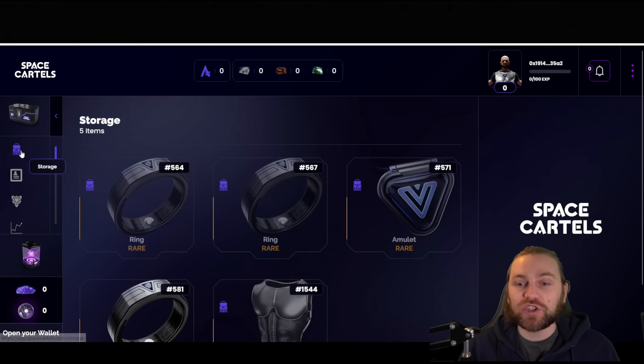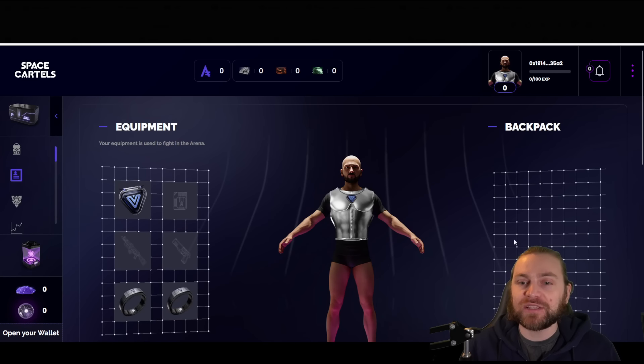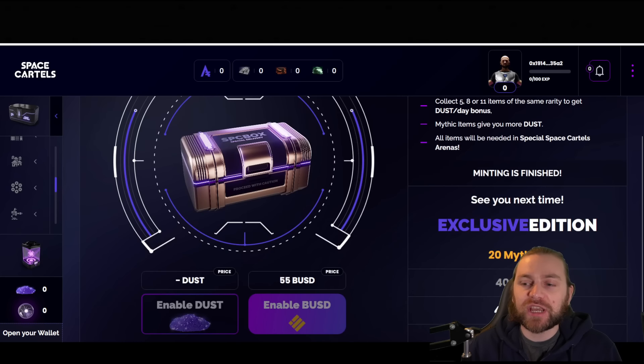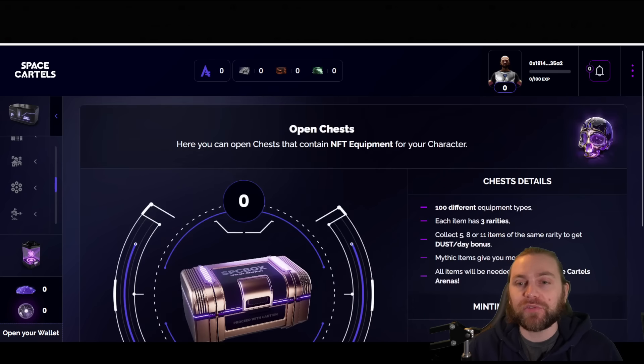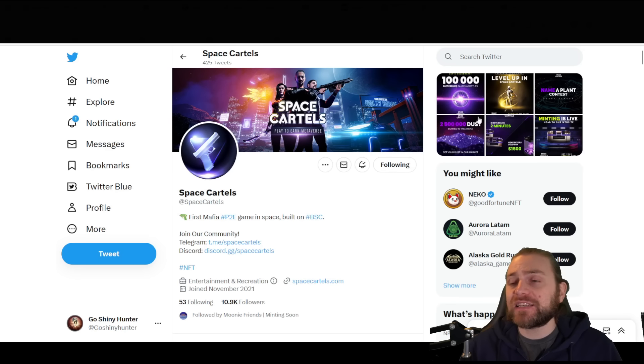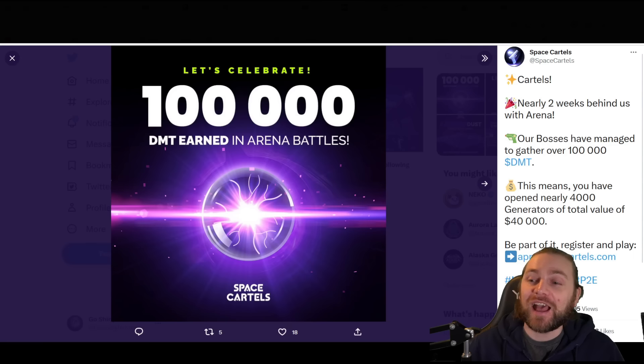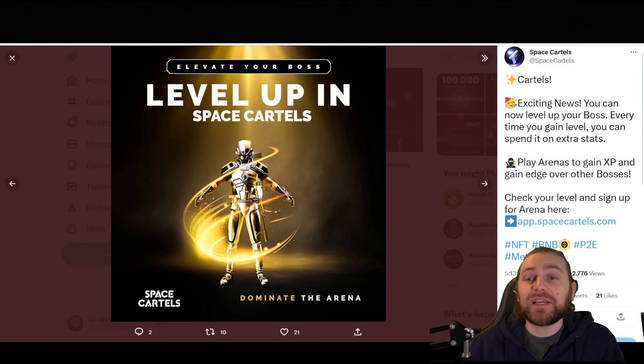Once you purchase an NFT on Tofu NFT, go to your storage and it'll appear there — then put it into your backpack and equip it. Don't worry if you missed the exclusive edition chests, they'll be doing more down the line. The best way to keep up with updates is via socials — follow them on Twitter and turn on notifications. Recent updates include 100,000 DMT earned in arena battles over the past two weeks, meaning nearly 4,000 generators worth a total value of $40,000 have been used in this game.